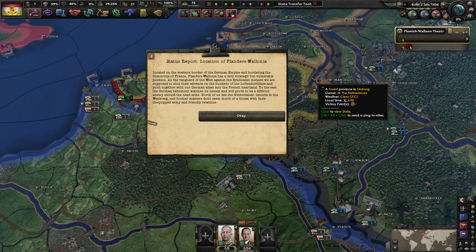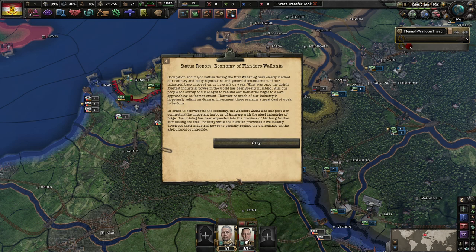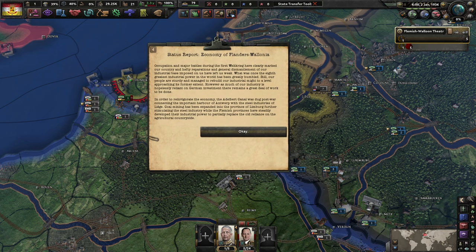To the east, the German behemoths watch closely and would prove a difficult enemy if need arose. To the north lies the Netherlands, neutral in the Weltkrieg. Occupation and major battles in the first Weltkrieg have clearly marked our country, and hefty reparations and general dismantlement of our industry have left us weak. What was once the 8th greatest industrial power in the world has been greatly humbled, though our people are sturdy and have rebuilt industrial might approaching its former extent. Much of our industry is hopelessly reliant on German investment.